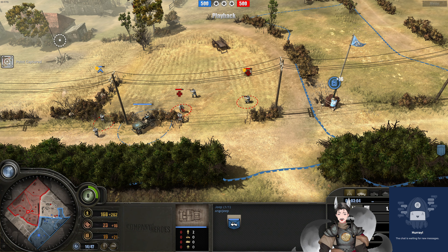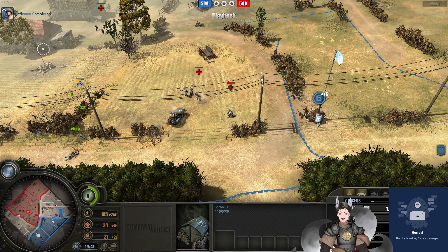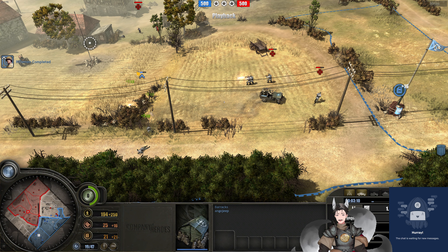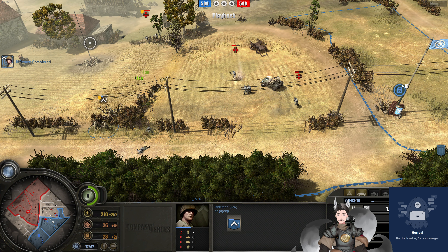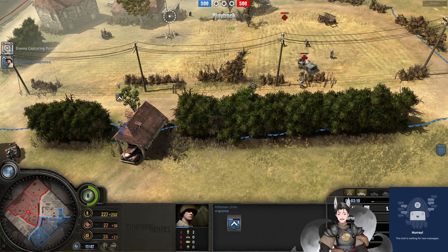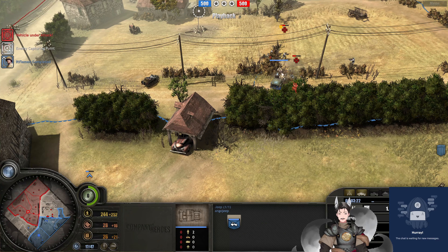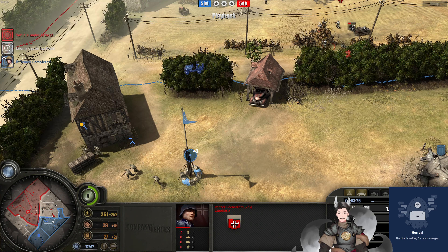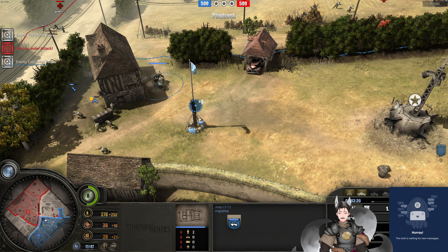Doing a good job of knocking them around. There's another Panzer Grenadeer squad on the board as well. Another riflemen squad is now on the field with quite a bit of damage going on. These Panzer Grenadiers fall back — at least temporarily. Our Panzer Grenadiers do not de-capture that point. The Jeep has plenty of health to tangle with, and the engineer squad is still at the front line for repairs, buffering out those scratches.